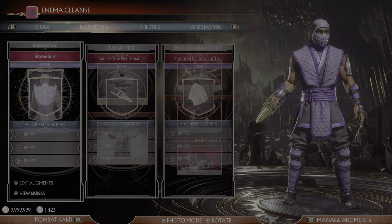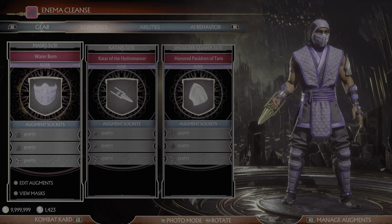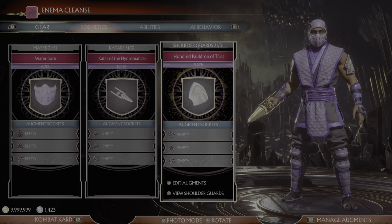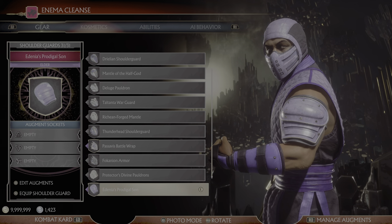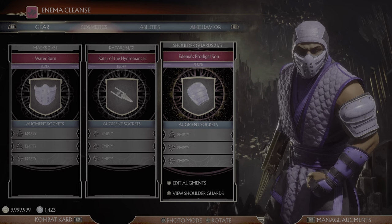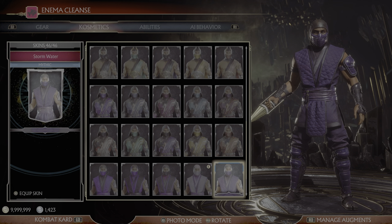You're not only getting the skins this week — you're also getting the Katar. If you got Rain from the previous Race Against Time, you would have gotten his Waterborne classic ninja mask. Based on what we're seeing, we should be looking forward to more classic Rain rewards in Race Against Time, so that we can get the matching shoulder guards. We've got Edenia's Prodigal Son, which matches his boots. We should be looking forward to getting this shoulder guard as well as the other two Rain skins.